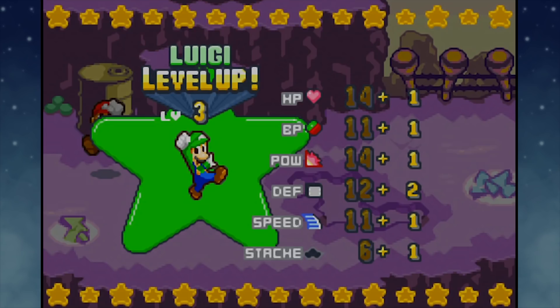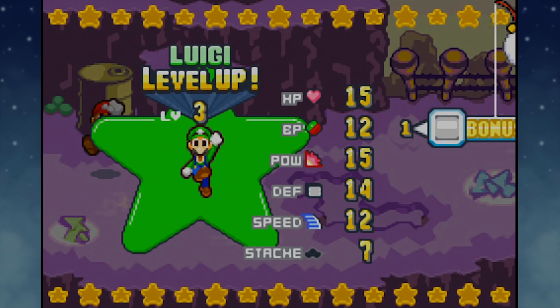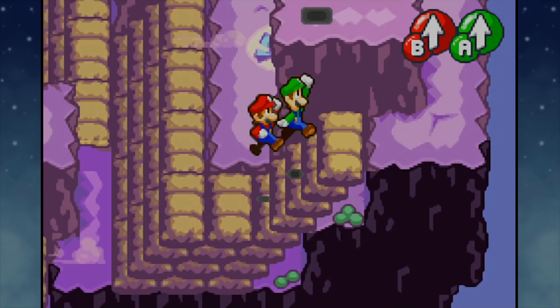Luigi also got a level up. I'm thinking about putting a system in place - since I generally go for BP and power, I'm probably gonna make my odd number level ups BP, and my even number level ups power. Of course, I get a one there. That's twice now that Luigi's gotten a one. Let's see if he can break that streak in the near future. Probably not, honestly.